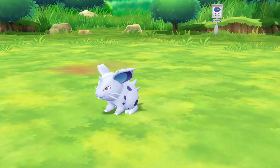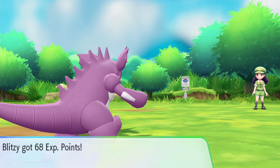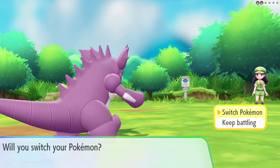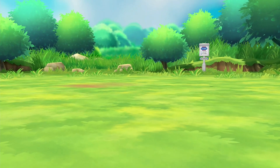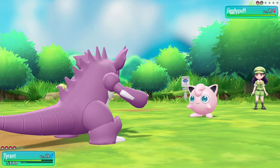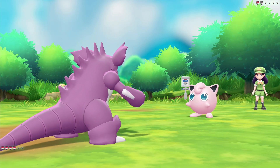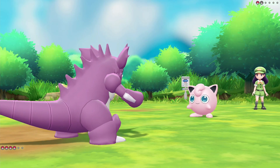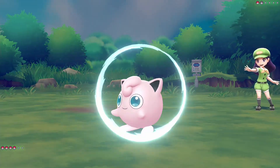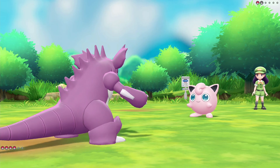Ground type moves are confirmed super effective against poison Pokémon. Next up is a Jigglypuff — we keep Tyrant out as long as it doesn't use Sing. I think they changed Jigglypuff to a fairy type in this game.